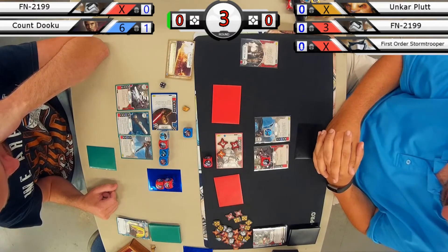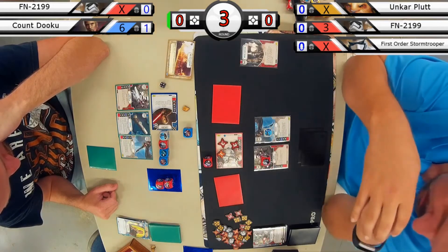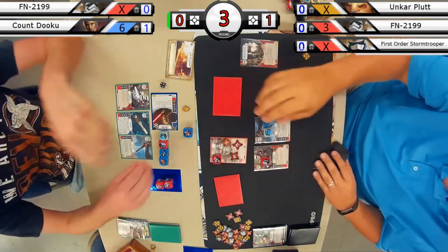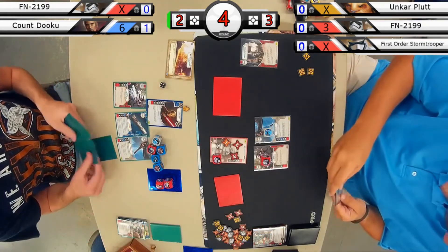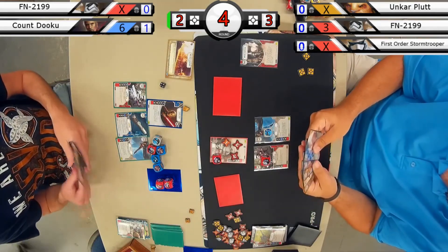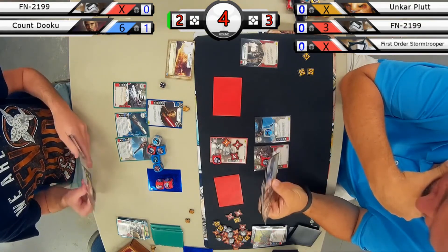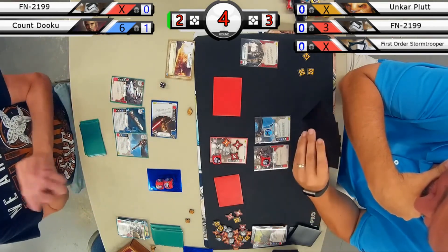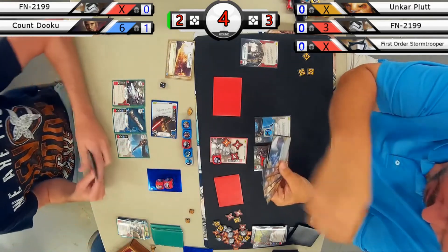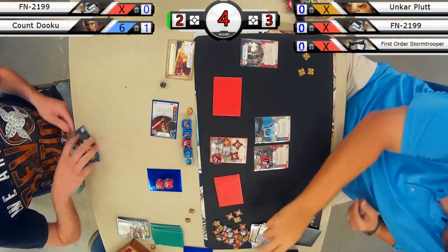He wants to make sure Dooku is shielded up just in case that Viber Knife gets removed in a future turn. It looks like he discarded Boundless Ambition to get that shield — an interesting choice, since Boundless Ambition tends to be an MVP in many decks. But without any dice to re-roll, a late play of that wouldn't do much good. With a fresh hand and all dice on the table, we're hitting several melee damage — a total of six or seven melee for the cost, which is enough to kill off FN and give Count Dooku the win.